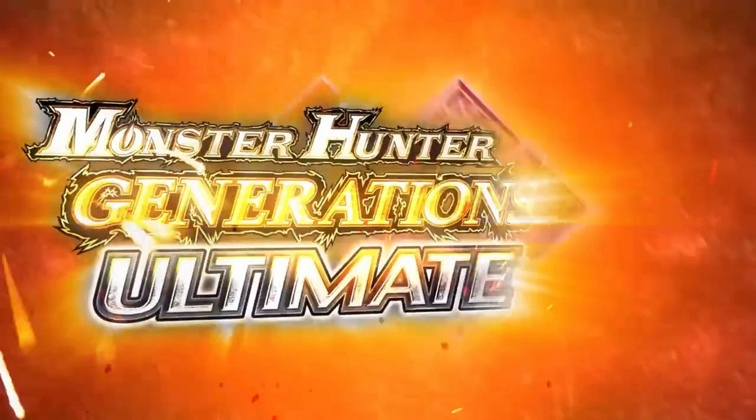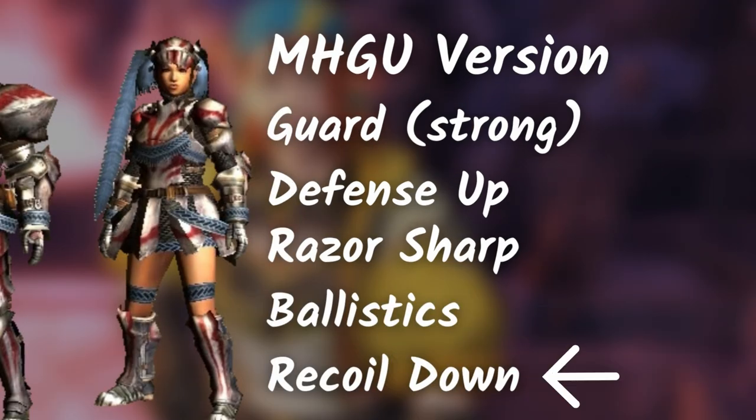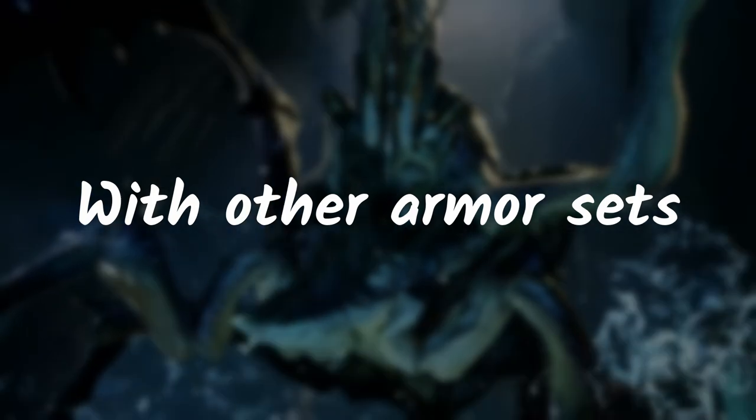Now let's get into the stats. In Monster Hunter Generations Ultimate, the armor skills are: Guard, Defense, Razor Sharp, Ballistics, and Recoil Down. The Tiamia Hermitar armor is good if you plan on mixing it up with other armor sets.